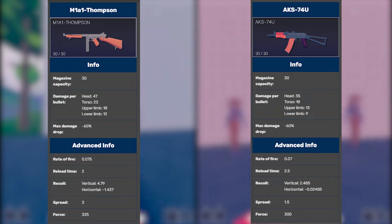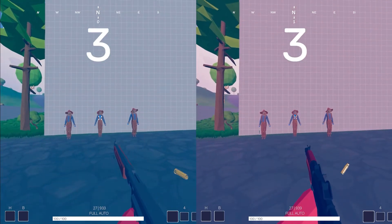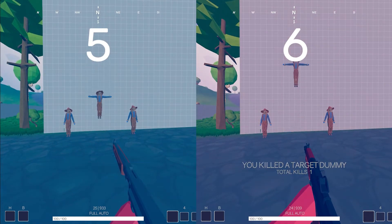Here is a comparison of their stats according to the wiki. The Thompson deals higher damage per shot, only needing 5 torso hits to kill, instead of the 6 required by the AK-74.